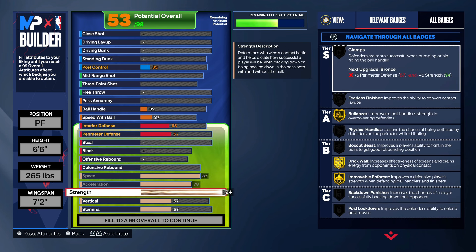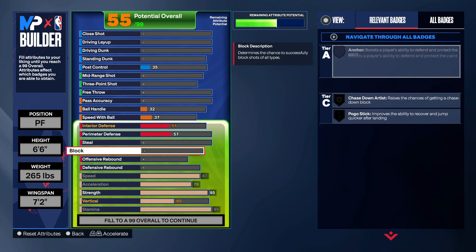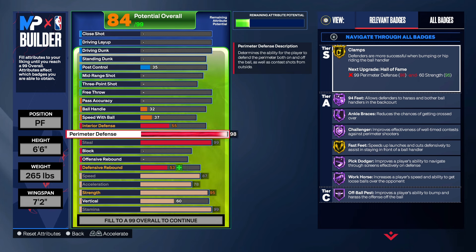You got a Hall of Fame movement enforcer, but you're gonna want to pair that with Hall of Fame right stick ripper and Hall of Fame glove — this is heat. Put your perimeter up too, so you're getting a Hall of Fame pick dodger. On board, this is really a dog build.